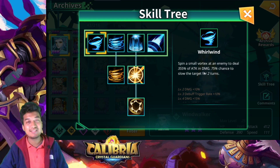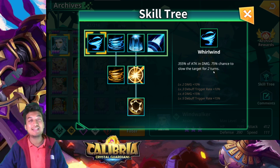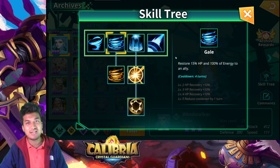Her first skill is a single target that deals 355% of attack damage, which is a pretty decent amount even for an assist-type hero unit. The debuff trigger rate can improve up to 100% chance to slow the target for two turns, which is really good especially for dungeon bosses. If dungeon bosses are not immune to slow, this is great — but if they are, it becomes a pretty useless skill.